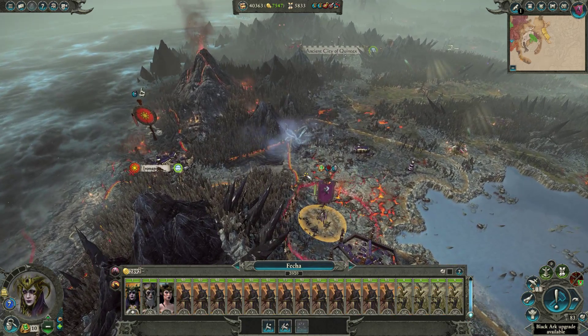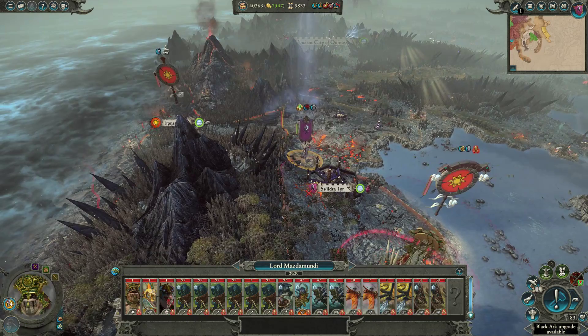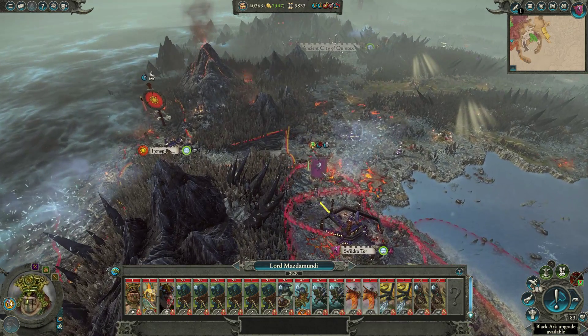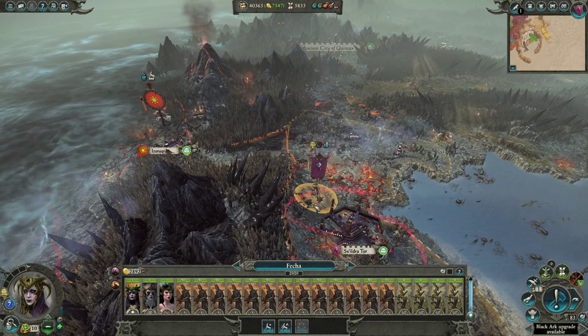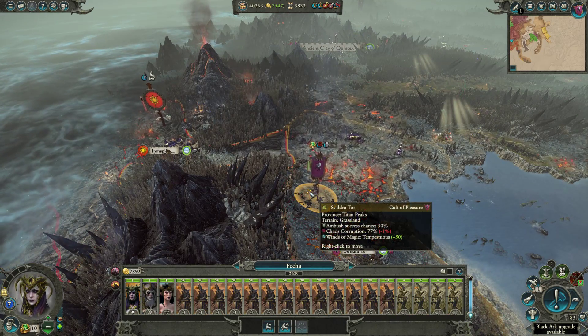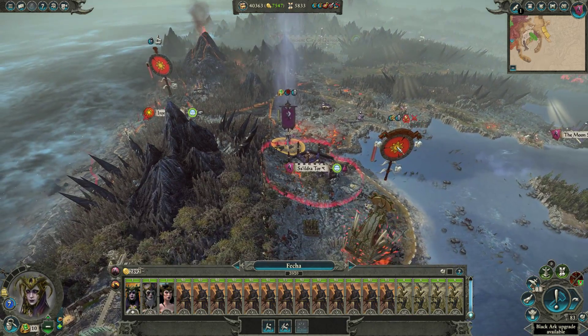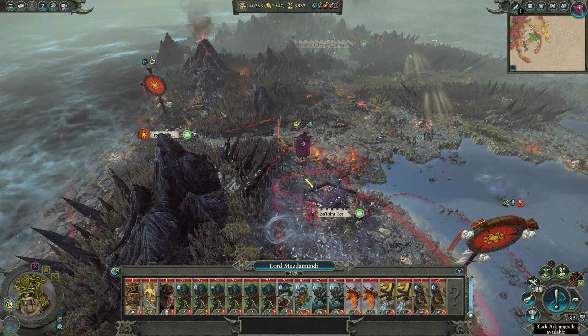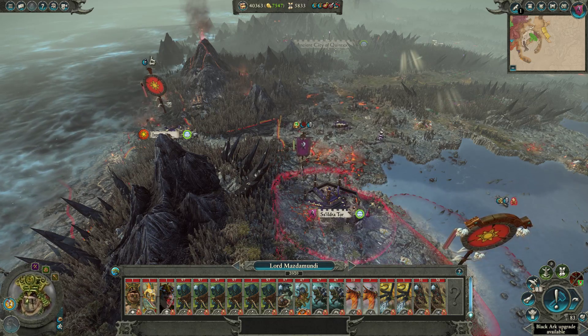If I took this army and moved it over to here, Mazda Mundi can no longer attack it. So in this sort of situation, if you wanted to prevent him from attacking you, you want to stand outside the Zone of Control of Sildratour - that would force him to besiege the settlement and not be able to attack it, because he can only attack what's in here.